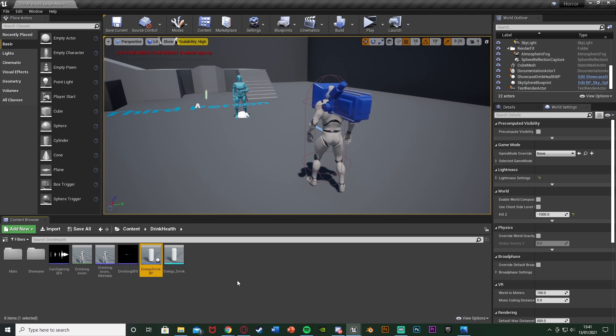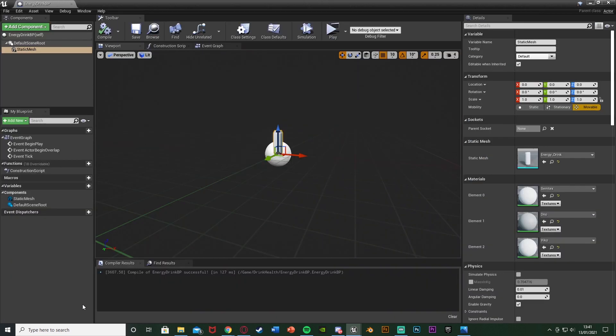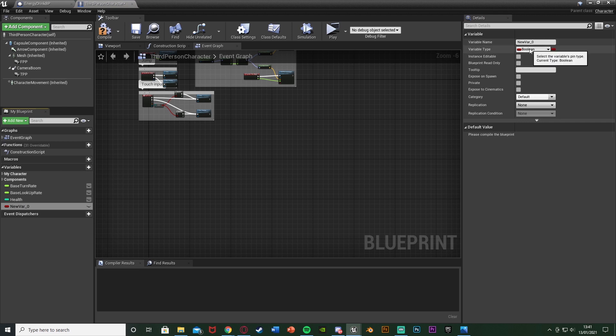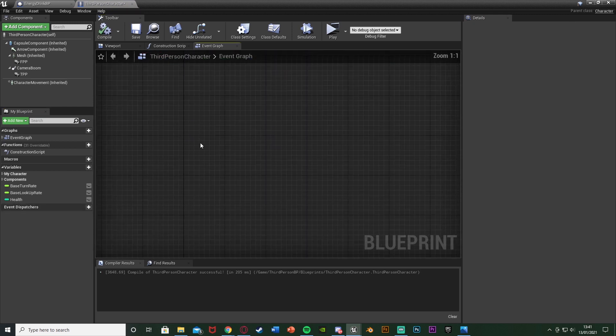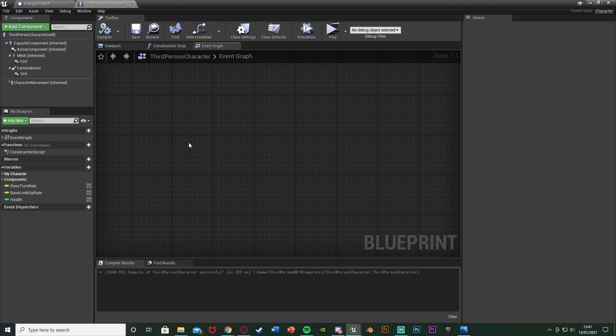Open up your character blueprint — for me that's Content → ThirdPersonBP → Blueprints → ThirdPersonCharacter, but it could be named differently for you. In here, I already have a health variable. If you don't have that, it's just a simple integer called health. If you don't have it, hit the plus variable, name it health, and change it to an integer. Then go down and find some empty space — we want to create an action mapping so that we can drink.